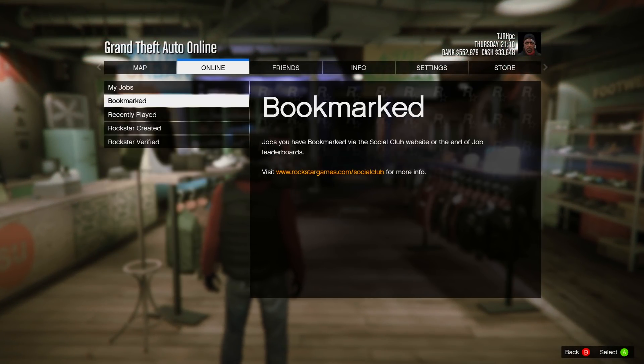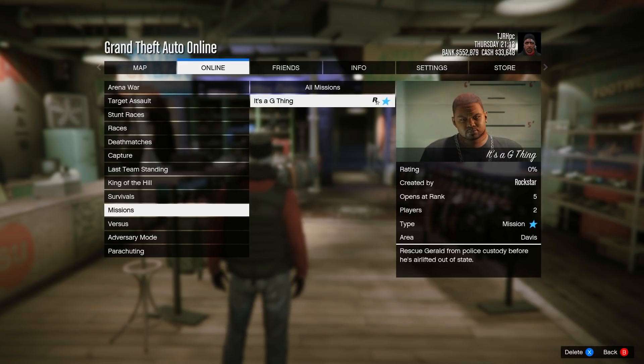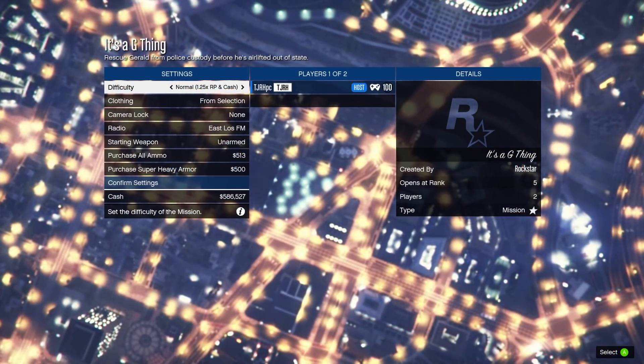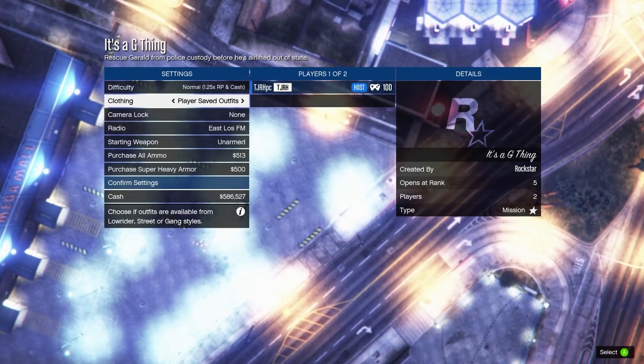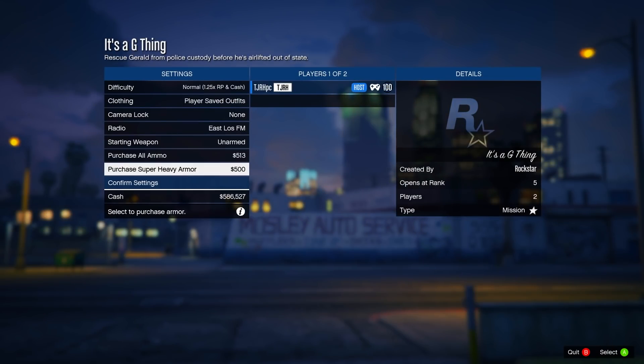Once back online, go to Online, jobs, play job, bookmarked, missions, and find It's a G Thing and start that up. Every time you do this, set the clothing to player saved outfits, then invite anyone and start it up.